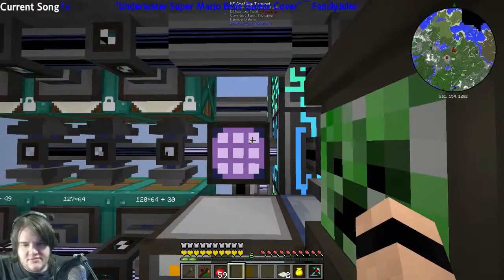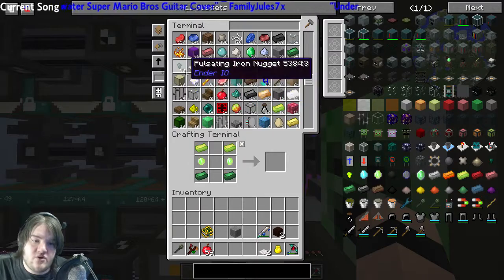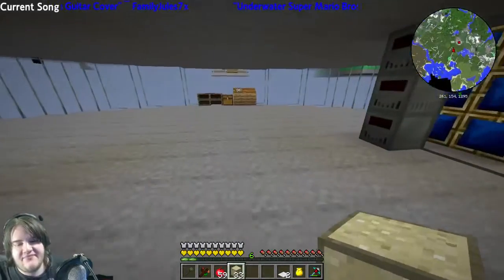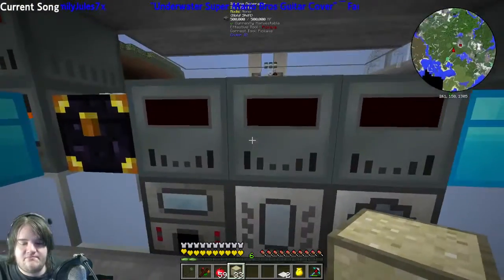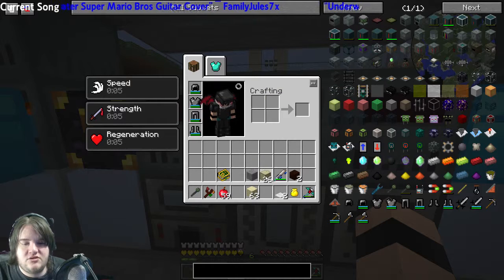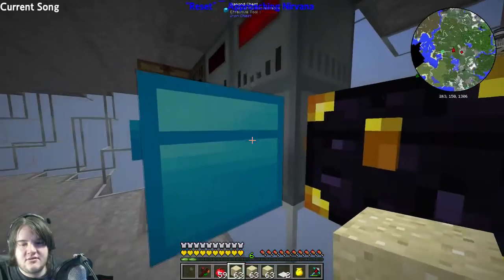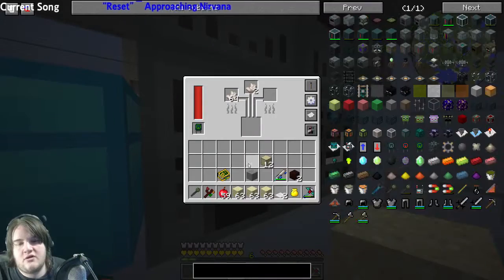Okay, so it looks like we need some glass. Shouldn't be too hard to get, especially because we have a crap ton of sand — so much so that I have it all compressed into these little compressed sand balls. Not really balls, they're cubes. Perfect. I'll let that work while I do this.